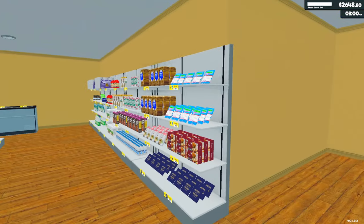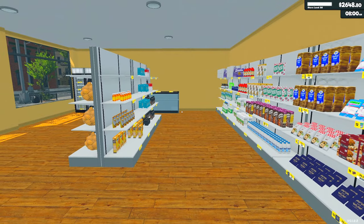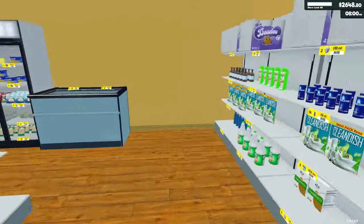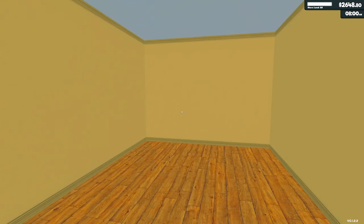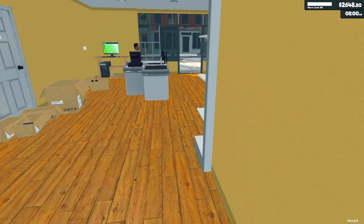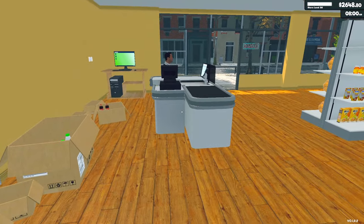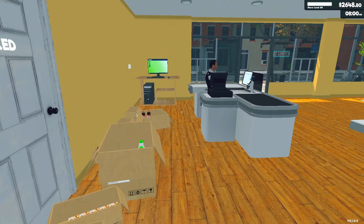I was kind of hoping the whole thing would open up, but this is significantly less than I got for the last upgrade. For the last upgrade, we got this whole section right here. That is really kind of annoying. It doesn't even let us have a longer line. Could I move this? Yeah, but then what do I do with the boxes?